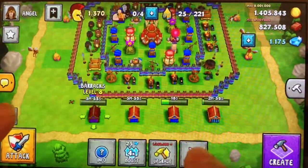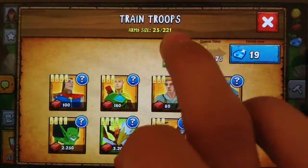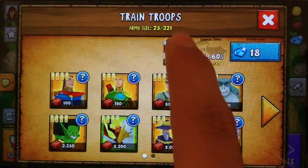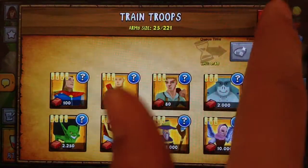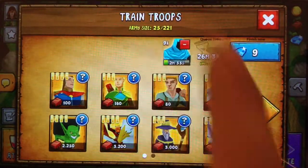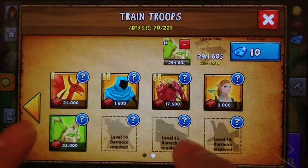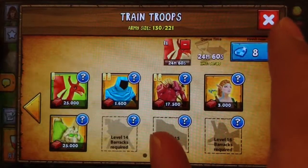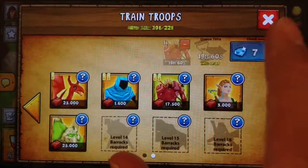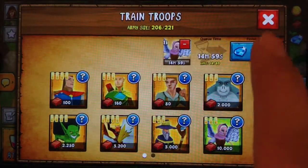Let's see — maybe we'll fit in another attack real quick. Do something a bit different: one of these, one of these, one of these, two of these, two of these, a dragon, a druid, two druids, fire demon, fire demon. That'll look good right here.